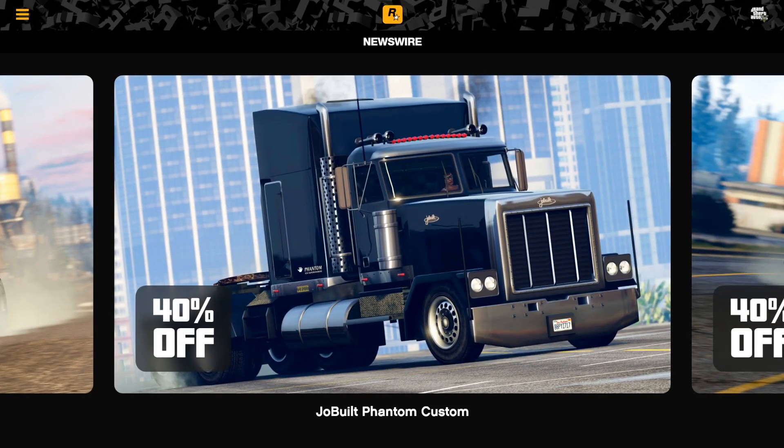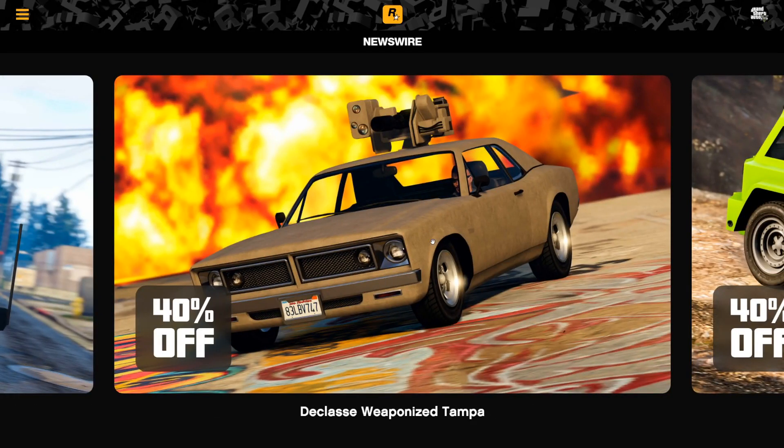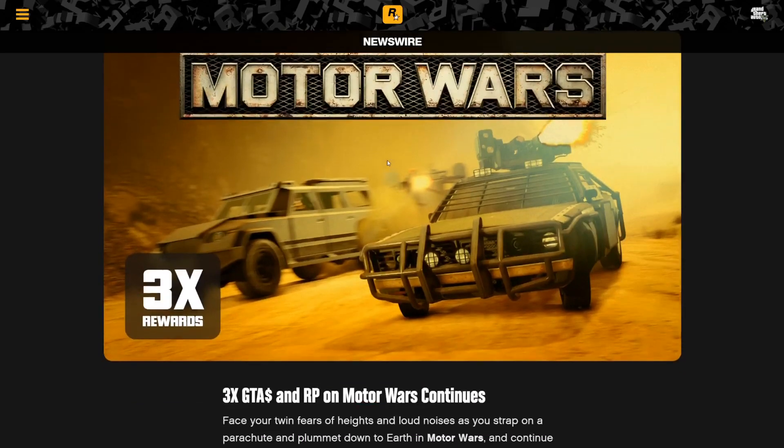The stock MOC cab is also 40% off, so definitely consider keeping it stock. The Stockade is also 40% off — if you want to troll people by going off the radar and pretending to be a stockade truck driver, I guess you can do that. The Weaponized Tampa is 40% off — not a terrible vehicle but nothing special. The Night Shark is also discounted, and if you don't own one, you need to — it's probably one of the best vehicles for dealing with Oppressor Mk II griefers. Grab it at 40% off; it's an absolute steal.